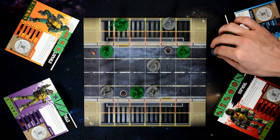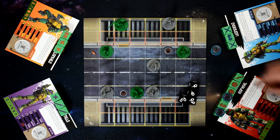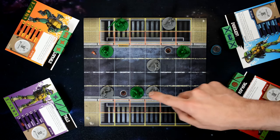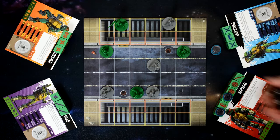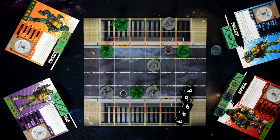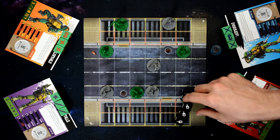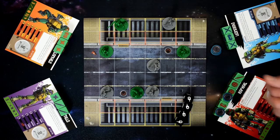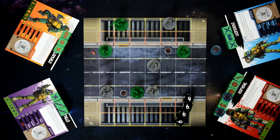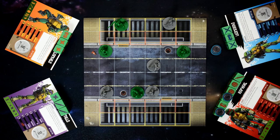Raphael has two Shuken symbols, so spending them gives him four dice plus two from his base attack stat — six total. He targets a model three spaces away and rolls five hits. Being three spaces away means he loses one hit automatically. The target gets two defensive dice and rolls no shields, so Raphael does four damage, which removes the enemy from the battle.